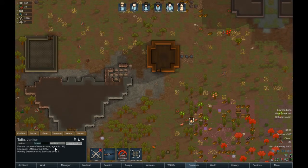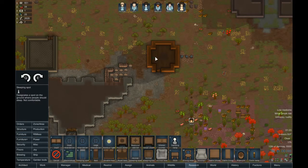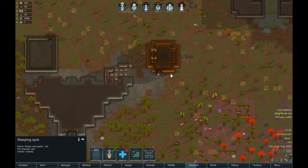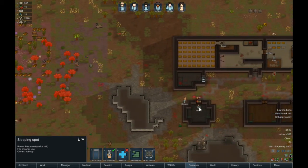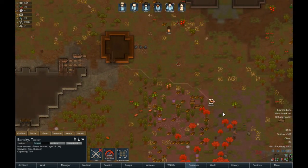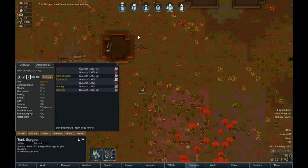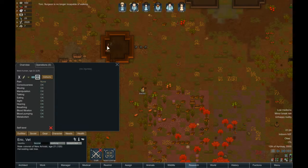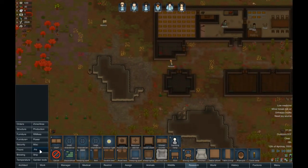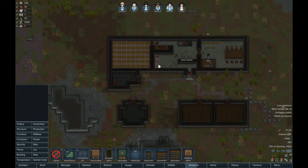Talia, come haul this deer hide. Furniture — sleeping spot. Boom. For prisoners. There we go. Now Benski — capture. There we go. Oh, I need a joy source. I added a mod that adds some more joy objects, so there's that.